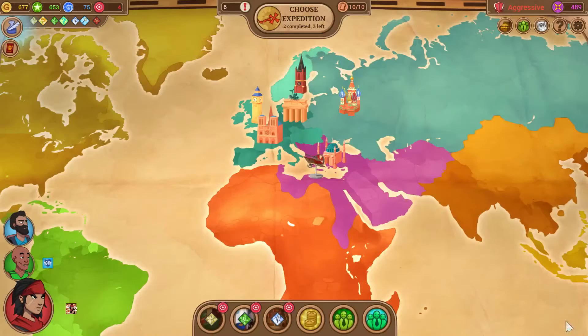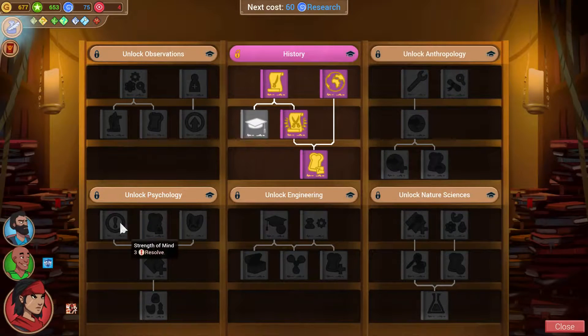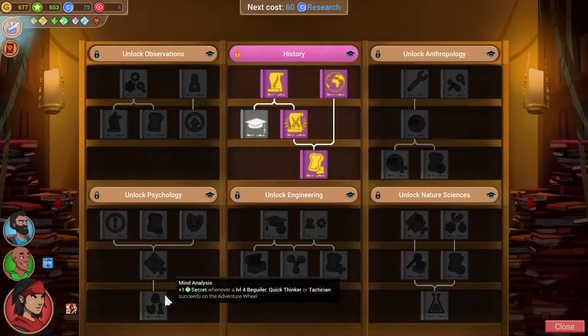The way resolve works — we have six resolve right now. Anytime a crew member is reduced to zero spirit during combat, we lose a resolve. You can spend somebody else's action on the next turn to just pick them right back up. But every time they go down, you're going to lose a resolve, and getting your resolve reduced to zero is how you lose the game. So psychology would let us pick up a huge amount of extra resolve.